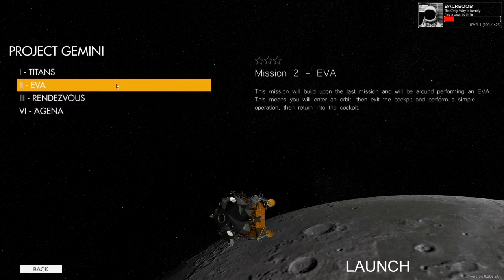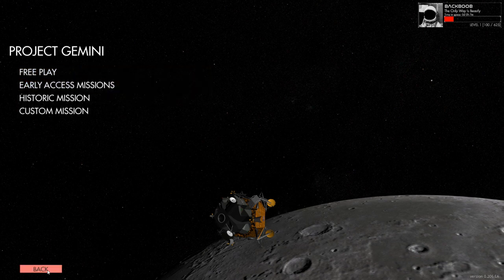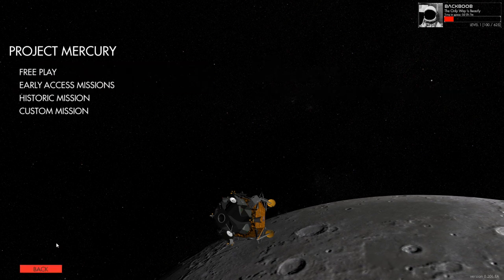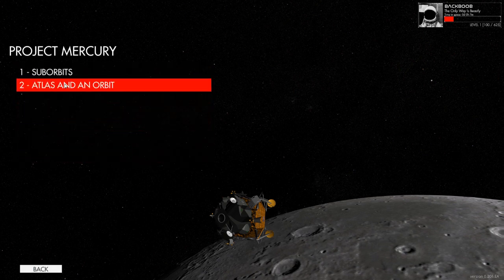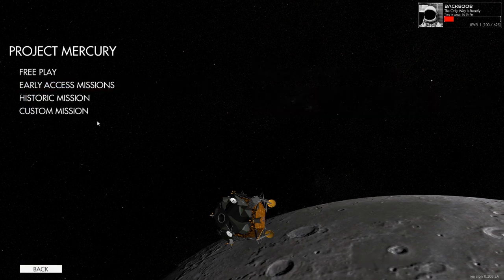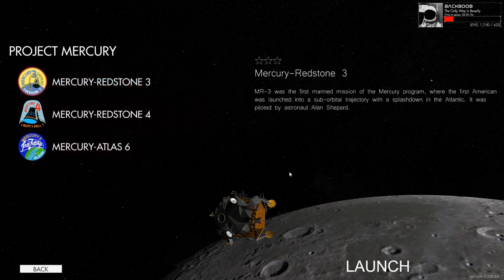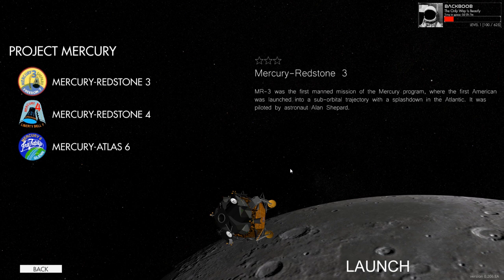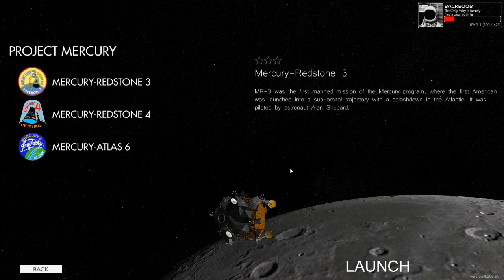I don't mess with Gemini too much - I was still working on Mercury. I haven't touched the free-flight missions. Let's go for a historic mission - Mercury Redstone 3. The MR3 was the first manned mission of the Mercury program, where the first American was launched into a sub-orbital trajectory with a splashdown in the Atlantic. It was piloted by astronaut Alan Shepard. Let's crack on.